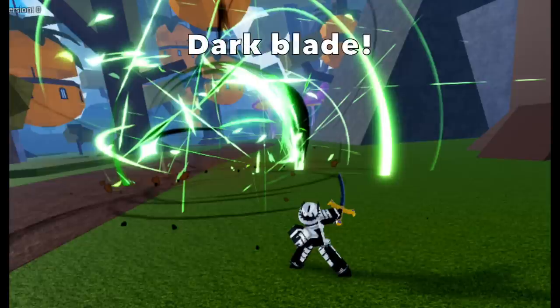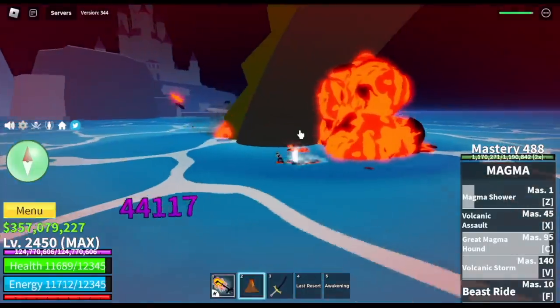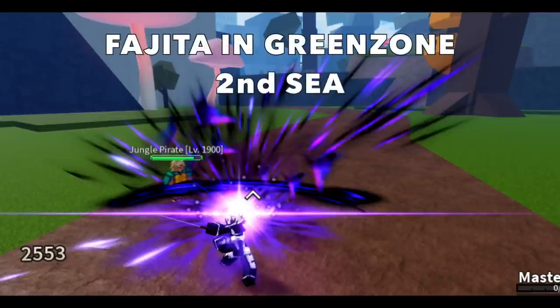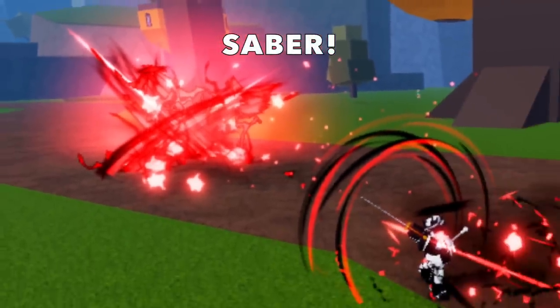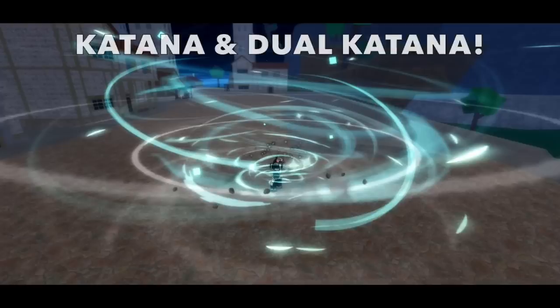Next up, the Dark Blade — reworked version. Check the range on that. Also, let's not forget about the Gravity Cane — you can get it from Fujitora in the second sea green zone. For the saber lovers out there, this one is one of the most powerful swords in the game and is very easy to get. Let's not forget the common and uncommon swords — the Katana and Dual Katana.